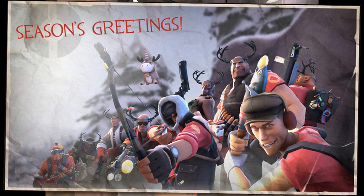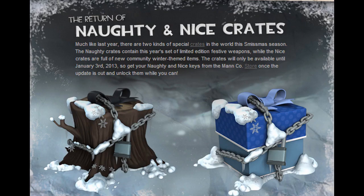Moving on to festive weapons and cosmetics — if you're watching and your weapon or hat got into the game from the workshop, congratulations. I for one cannot wait to get myself a festive huntsman, that looks amazing, and a festive buff banner looks great as well. Just before the update, they released the naughty and nice crates, which have already been dropping. In the naughty crates they're going to have the festive weapons, and in the nice crates the festive cosmetics. Go in game now, try and get some dropped, and tomorrow when the keys come out you can buy and unlock them.